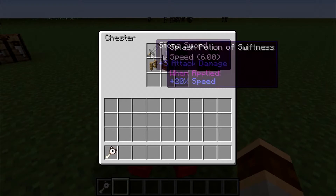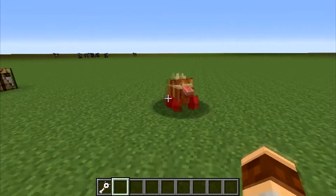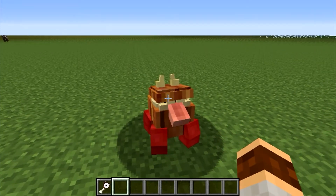So here we are with Chester. I've put some stuff inside of him, as you can see right here, and he'll just follow you around. He's a portable chest.